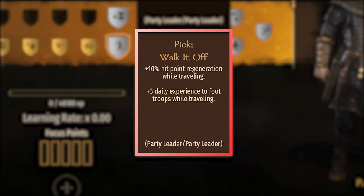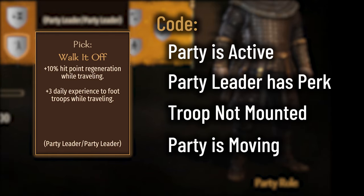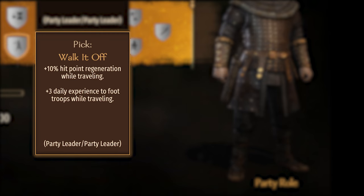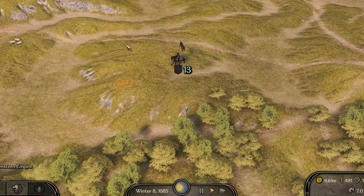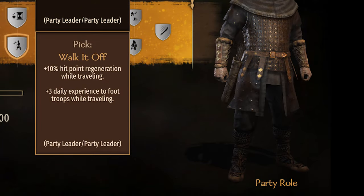The Athletics perk, Walk It Off. The description says: plus 3 daily experience to foot troops while traveling. The code says it'll trigger if the party is active, the party leader has the perk, the troop is not mounted, and the party is moving. It checks that the troops are on foot, so both infantry and ranged troops will receive this XP bonus. It also requires your party to be moving at the time this is checked — if you're in a settlement or stopped on the map with fast forward, you're not moving. You must be moving from one point to another on the map at the time the daily tick checks. You can be moving for an entire day, and if you stop during the check and start moving again after, you will not get this bonus.